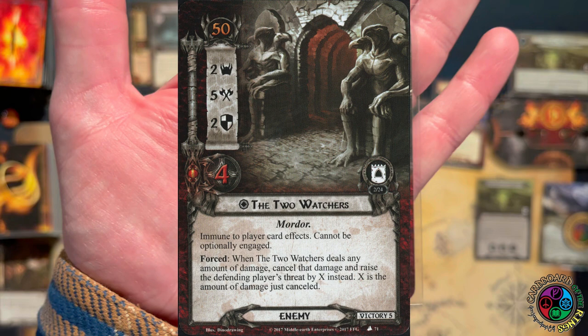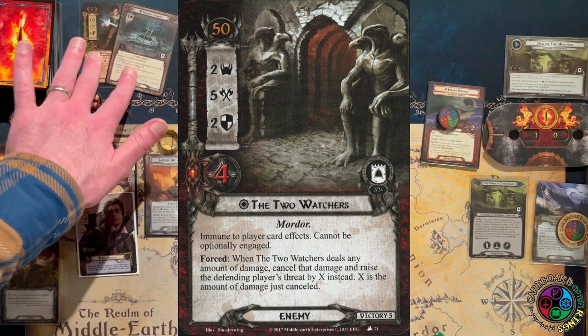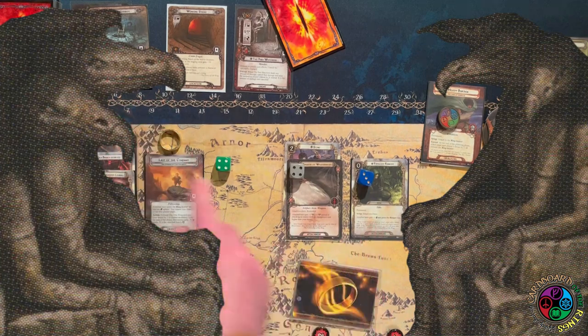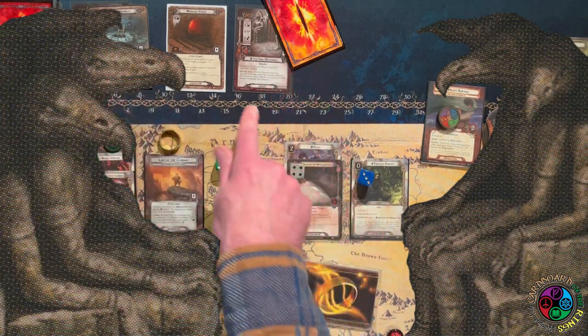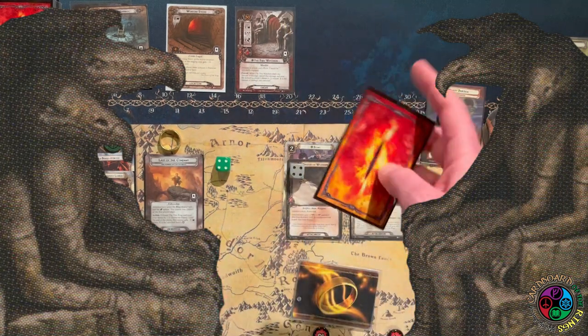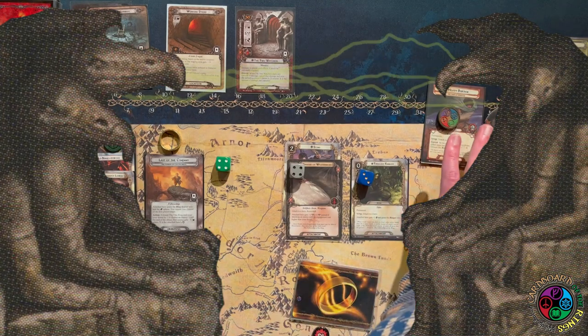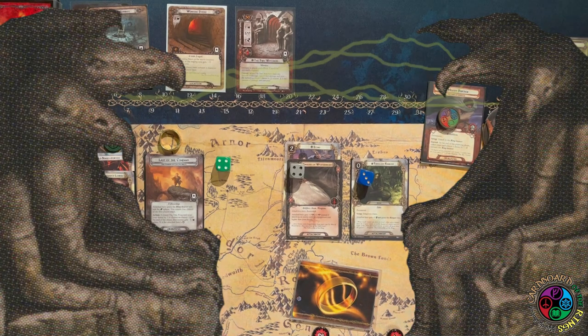Through all my losses I found I absolutely have to travel to the two watchers on turn one and hopefully kill it during turn two. The two watchers is a 2-threat, 5-attack, 2-defense, 4-hit-point Mordor enemy. It's immune, can't be optionally engaged, and forced: when it would deal any amount of damage, we instead raise our threat by that amount. That's why I was either not going to quest or not going to defend — either way I was going to have to raise my threat. Let's exhaust Sam to defend for three. The shadow is plus one attack for every damage on it, so I'm glad to see that shadow before I damage it. I have to raise my threat by two — we're up to 12 already.